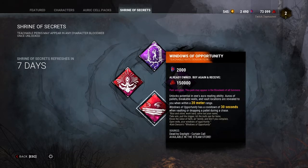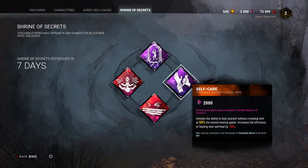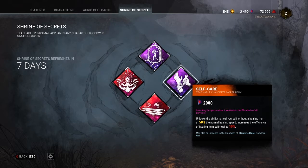For example, if you have Windows of Opportunity like we do, you can buy that again for a bonus 150,000 blood points. It comes in handy to level up your characters a little bit quicker. If you don't have it, you can buy it and it will be added to your web.